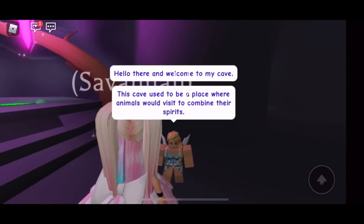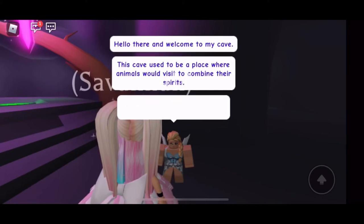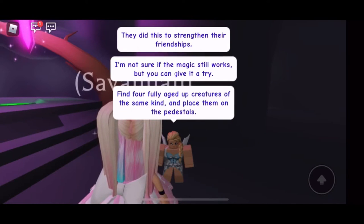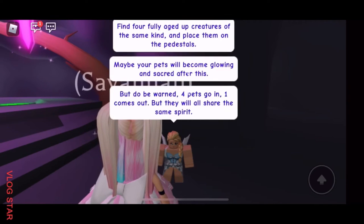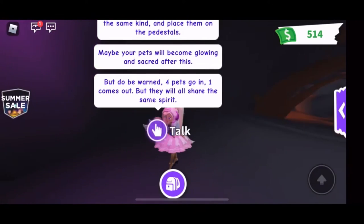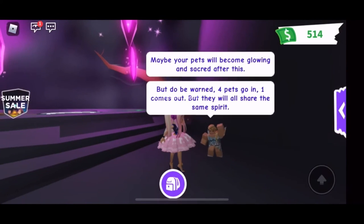Hello there, welcome to my cave. This cave used to be a place where animals could visit and combine their spirit — they did this to strengthen their friendships. I'm not sure if their magic could still work. Find fully grown creatures of the same kind and place them on the pedestal; maybe they will become glowing and sacred.